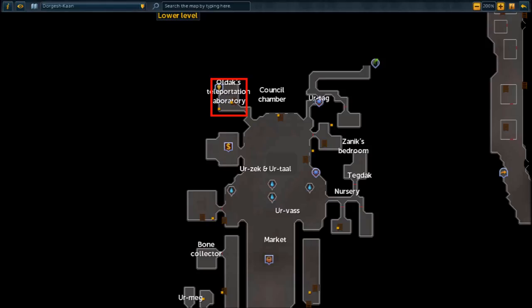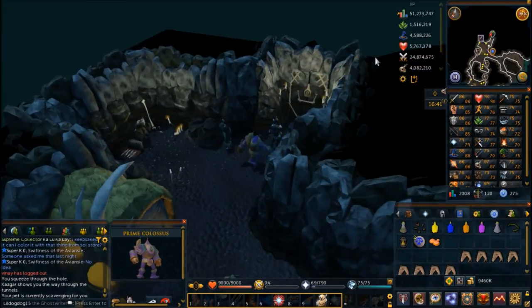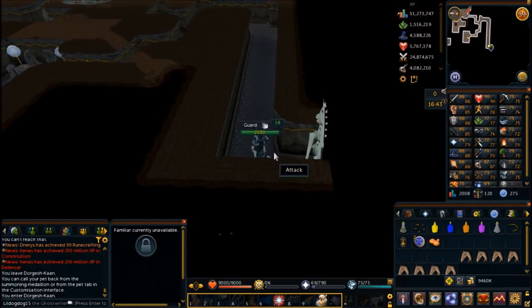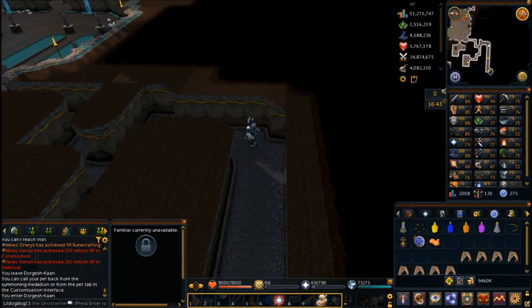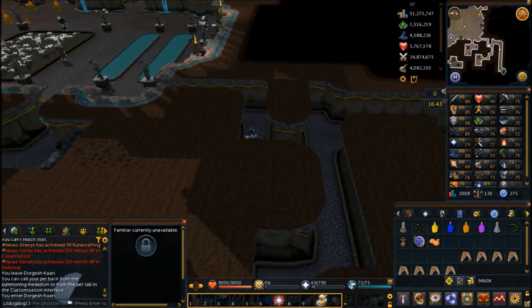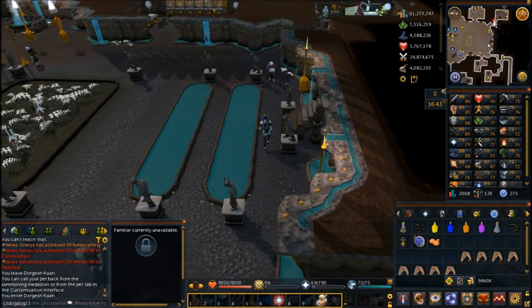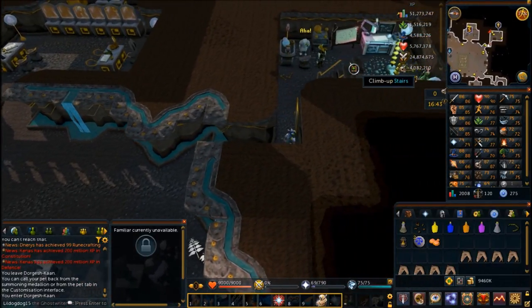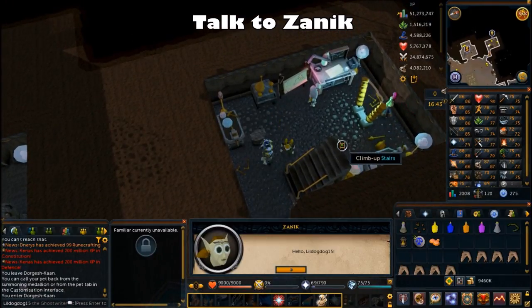Now you're going to want to go to Oldak's Teleportation Laboratory in Dorgeshun City. Make sure you don't have a follower or a pet out, or else Grubfoot will not follow you. As long as he's following you, go into the city and go to Oldak's Laboratory to talk to Zanuck. Once you're in Oldak's Lab, click on Zanuck to talk to her.